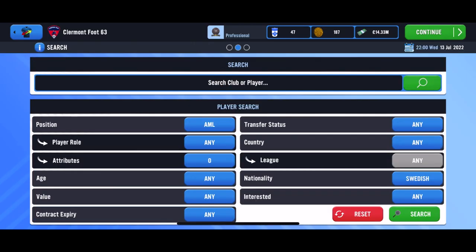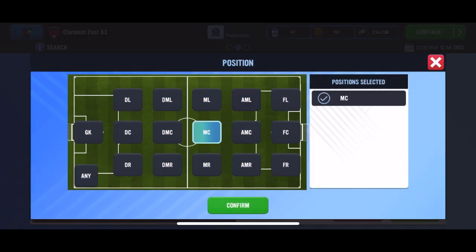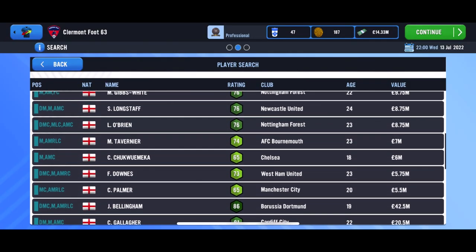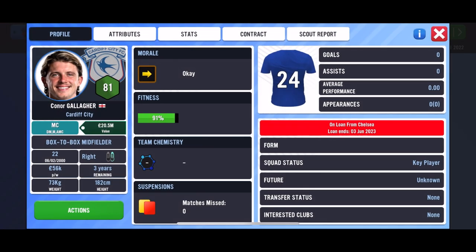At least we have another option — I had a backup player. He's English, centre mid, young. And there he is — you might have guessed it — it's Conor Gallagher from Chelsea. Oh my goodness. Not again. Cardiff City! Stop stealing all of my transfer targets!